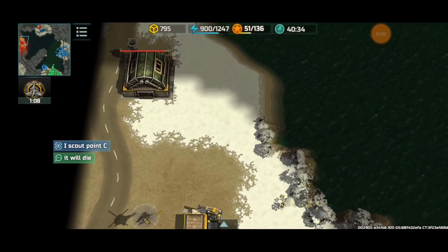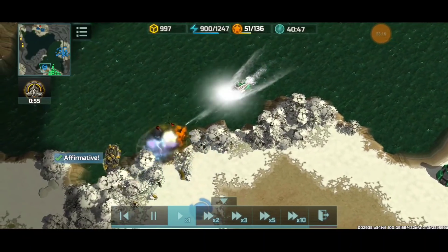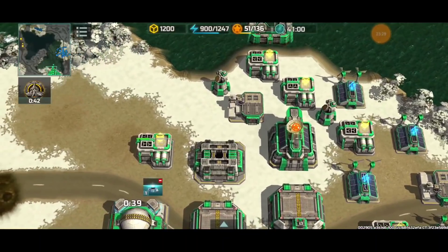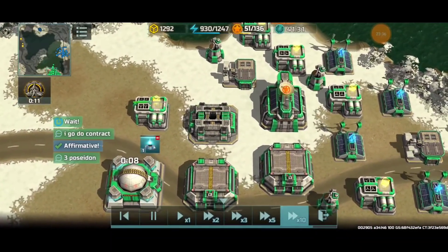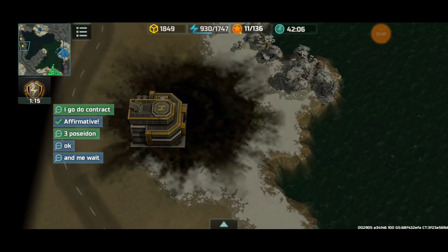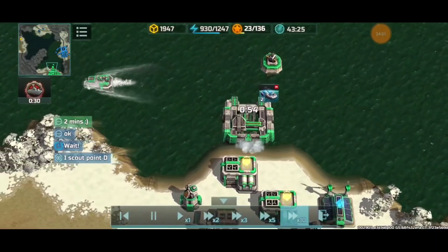Let's see what the yellow player has — doing some contracts since I need three more Poseidons produced to finish one of my contracts. The red player is eliminated. A viking goes to clean up the alligators. The yellow player couldn't do anything because he didn't rebuild his base — and I'd just space-strike it anyway. Launching the space system at the yellow player's base, but I managed to miss it. We're just waiting for the battle to end.